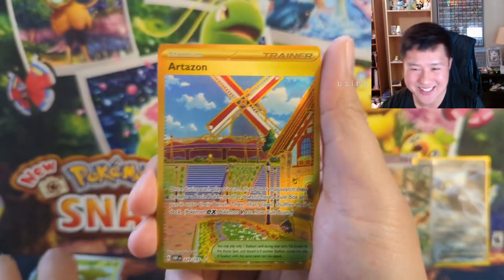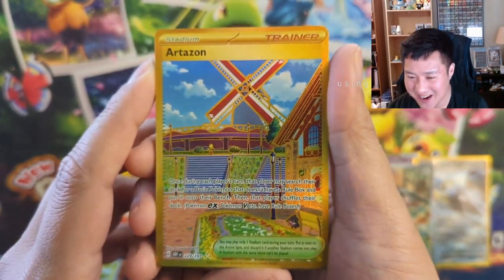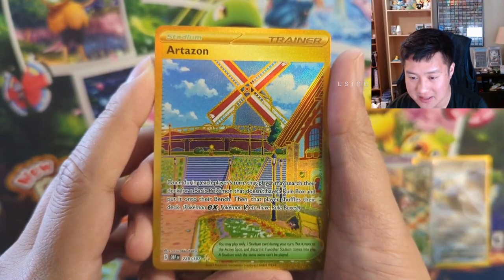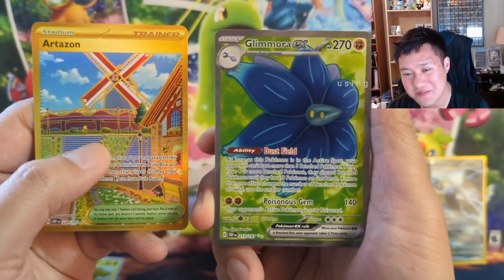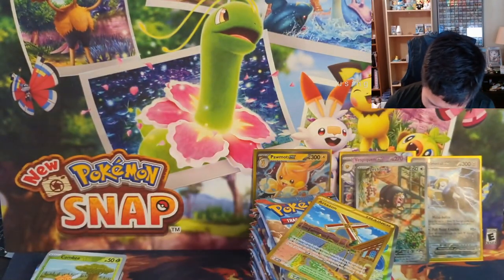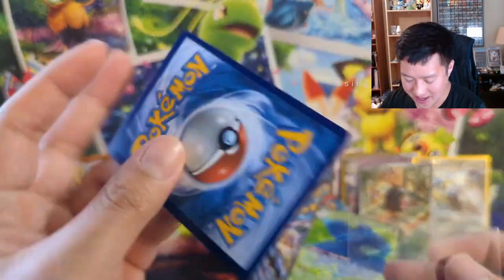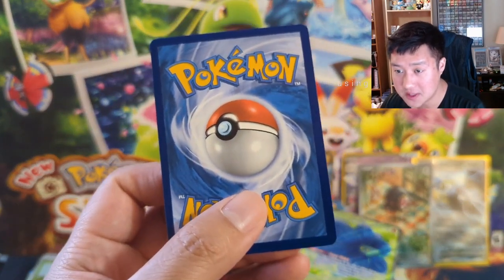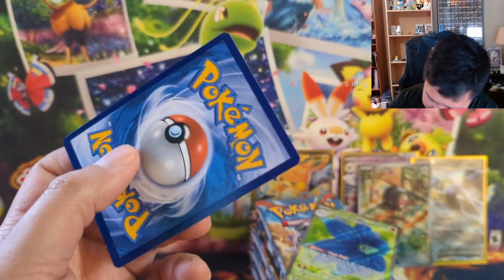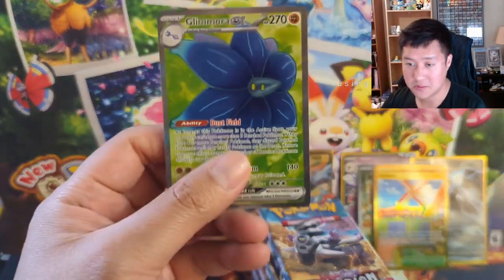A secret rare — it's a Iono! We got our secret rare out of the way. Each player searches for basic Pokémon and puts them on their bench. It was a loaded pack with an Iono and a Flower. Our hit count is improving — that's what I was complaining about — but hit quality is just okay. Can't say I'm eager to grade this so let's put it in a perfect fit. This one we'll perfect fit.